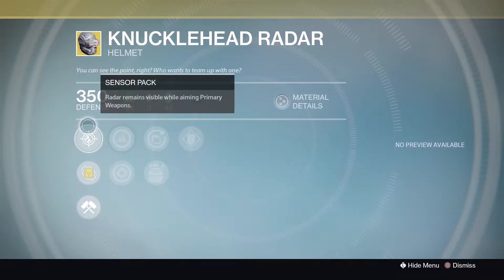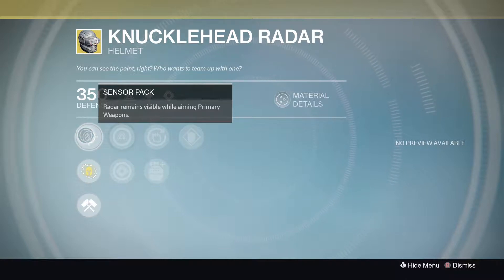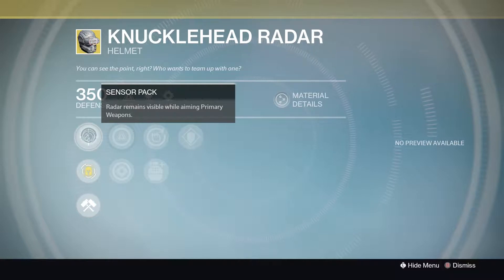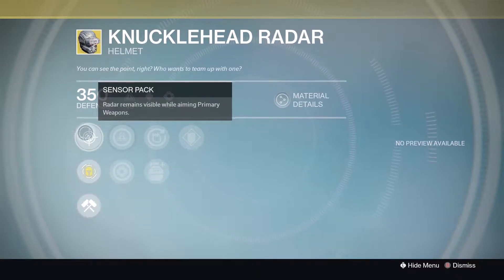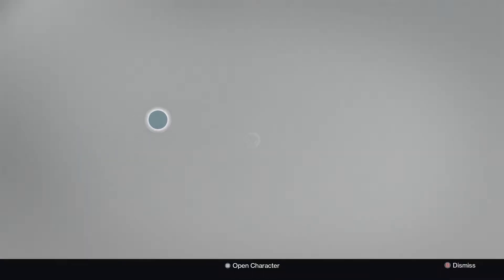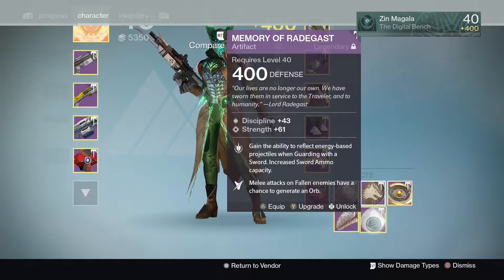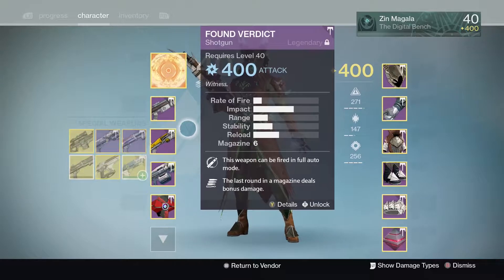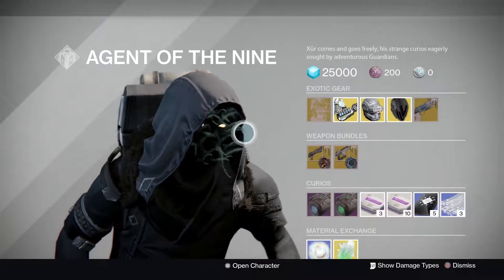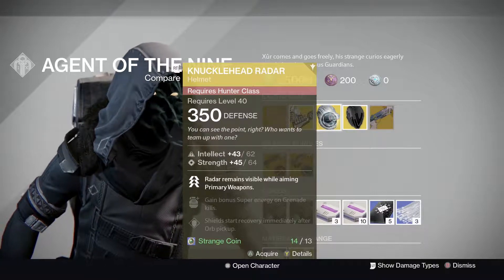Next is the Knucklehead Radar, a helmet for the Hunter. It has Sensor Pack — radar remains visible while aiming a primary weapon. Now there is an artifact that does the same thing, so this is not as great as it used to be. But if you don't have that artifact, you can pick this up. When it comes to exotics for Hunters though, there are much better ones to get.